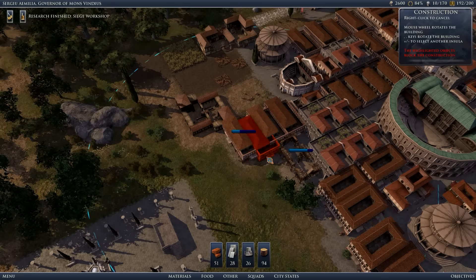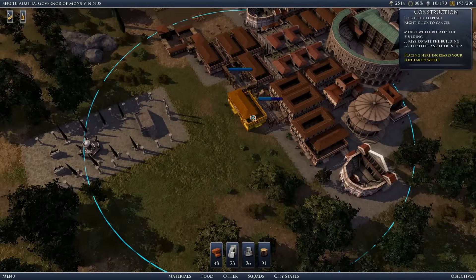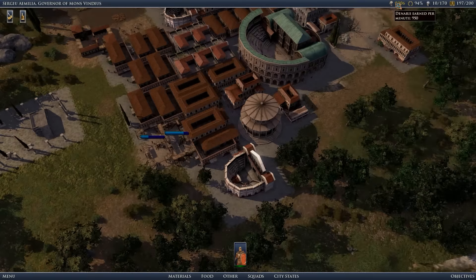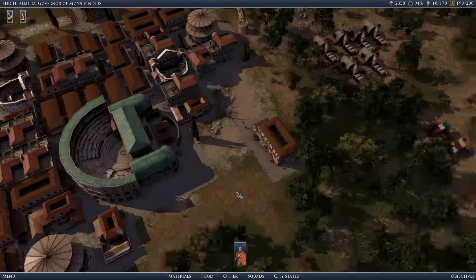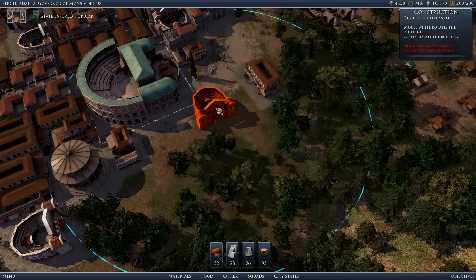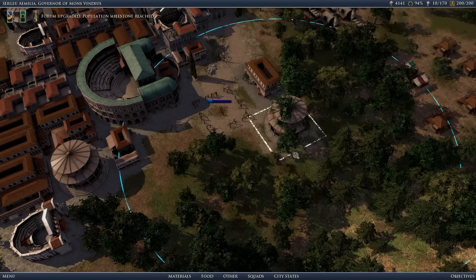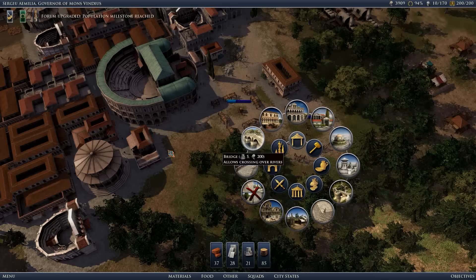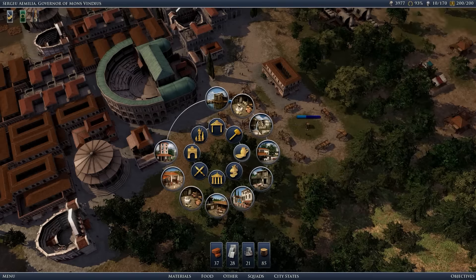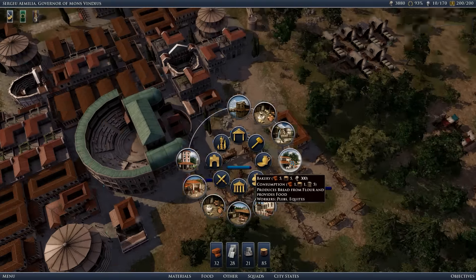Insulae cost wood and bricks guys, but with a strong amount of insulae, trust me you can really be a king - because you will produce a lot of denarii. But of course everything comes with a cost. I will need to put a butcher shop here and the bakery here.